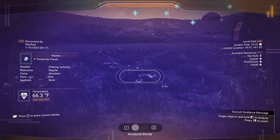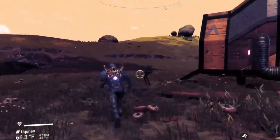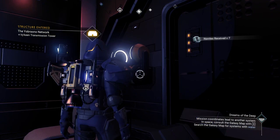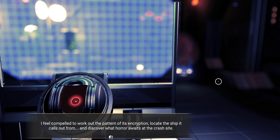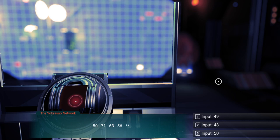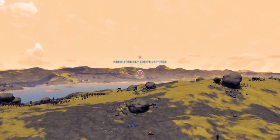Let's check this out and see if this brings us to a ship or a freighter. Free nanites — I'll take them. It reads at 16 seconds renewable. 'I feel compelled to work out the encryption. Locate the ship it calls out from and discover what horror awaits at the crash site.' Okay — there's a pattern here: 80, 71, 63, 56. 80 to 71 is a difference of 9, 71 to 63 is a difference of 8, 63 to 56 is 7. So obviously the next pattern is 6 — we want to reduce by 56 minus 6, so it should be 50. There we go. And it looks like it's right there, and it is a freighter in this case, not an actual ship.